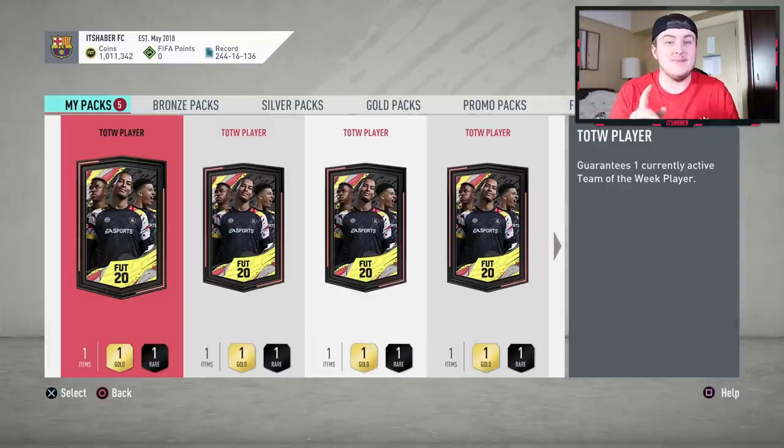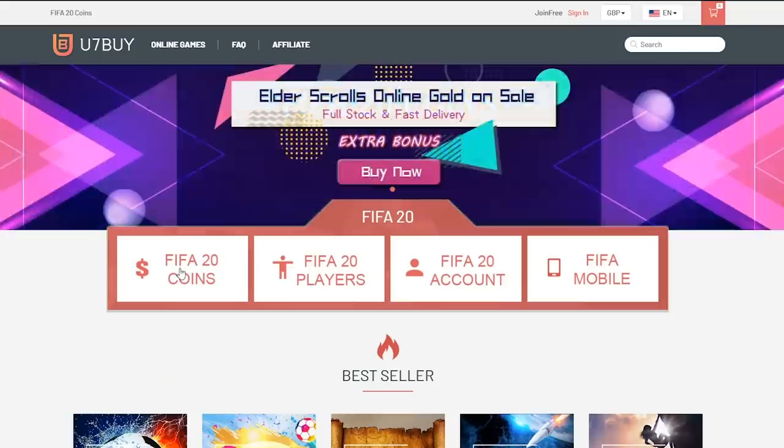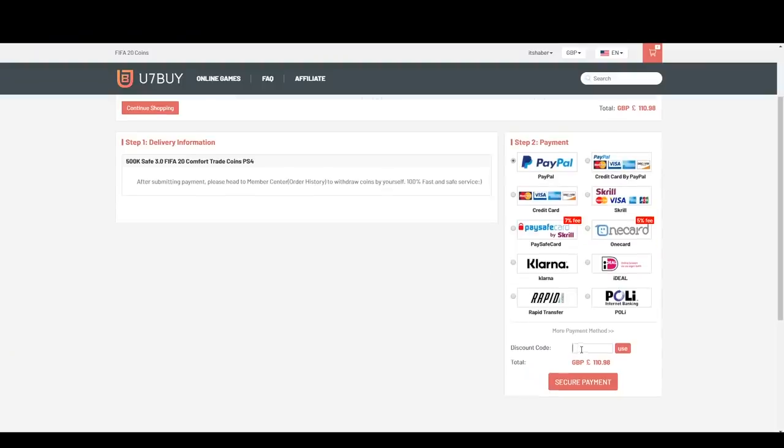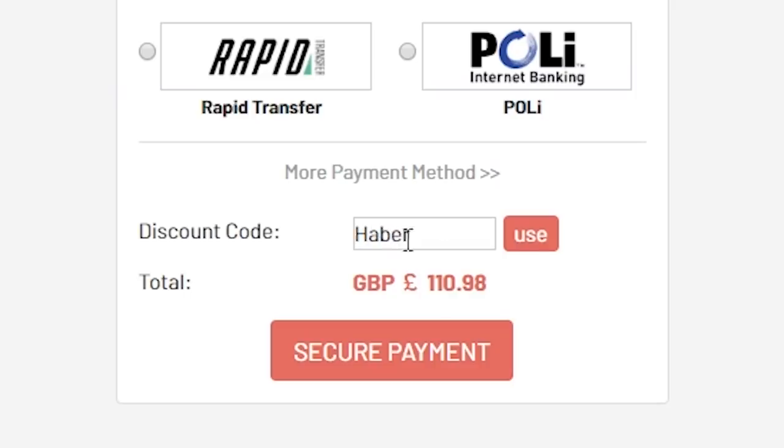EA have just released a Team of the Week pack. For cheap, fast and reliable FIFA 20 Ultimate Team coins, check out u7buy.com and use code HABER to get yourself 5% off all of your orders.